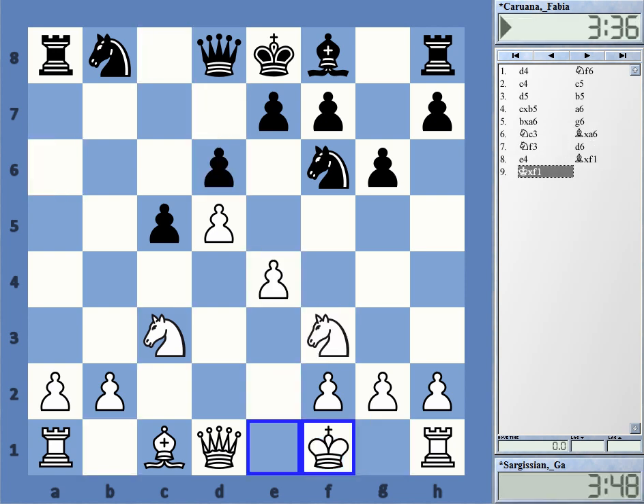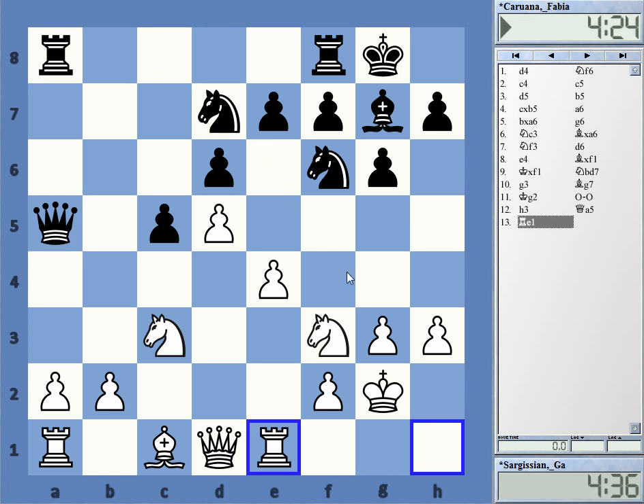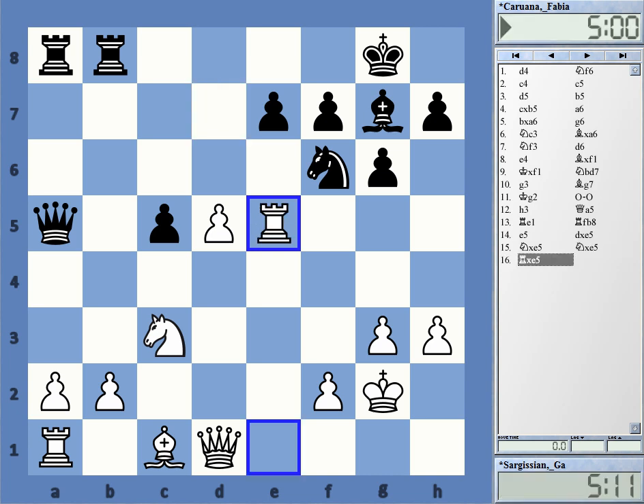We've got a pretty normal line here in the Benko. All this has been seen a number of times. White has made this artificial castling, gotten a rook to e1, and he very often will play e4, e5 if given the chance. He does that now — a very early breakthrough in the center. These kinds of breakthroughs happen frequently, and it's a question if it leads too much for white. It's certainly very early pressure against the e7 pawn, but on the other hand there are also some simplifications, and sometimes black gets play on the diagonal.